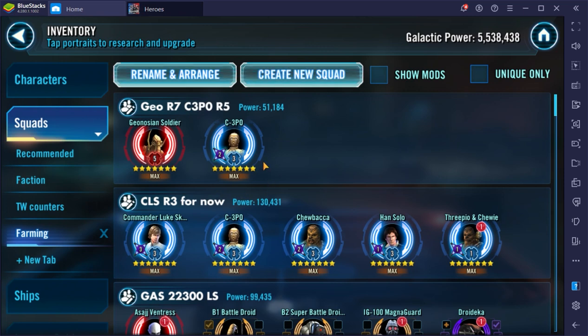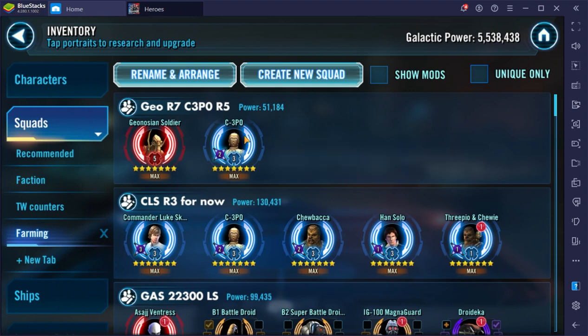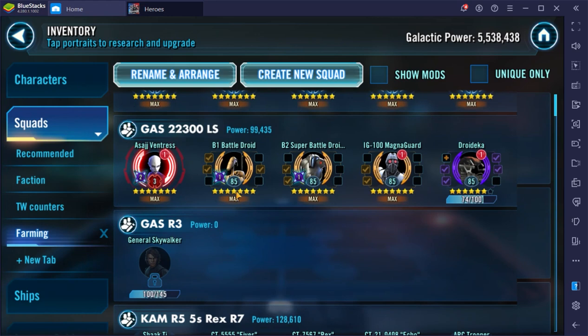C3PO is here for the Pit Rancor Raid — I'll take him up to Relic 5 and see how he does. CLS I plan on taking to Relic 3 for now just in case I need to use a Datacron with this squad. C3PO will be the only Relic 5 character in it for a while. For GAS, the recommended gear is 22,300 per character. Where I note 'LS,' that means I'll find the shards in Light Side battles on Monday farming days. Same labeling for Dark Side.